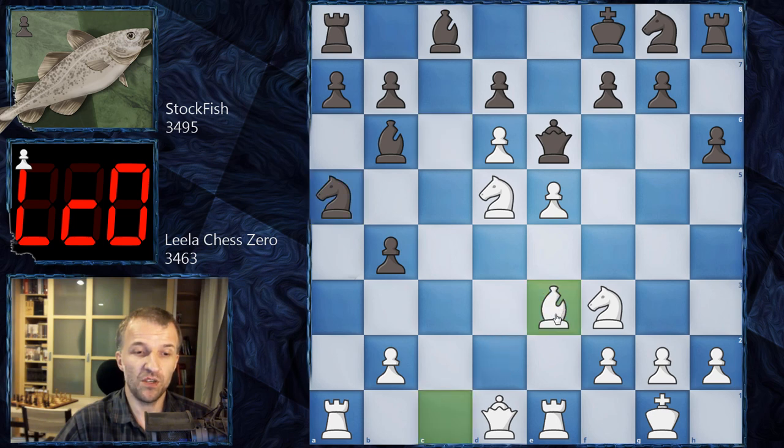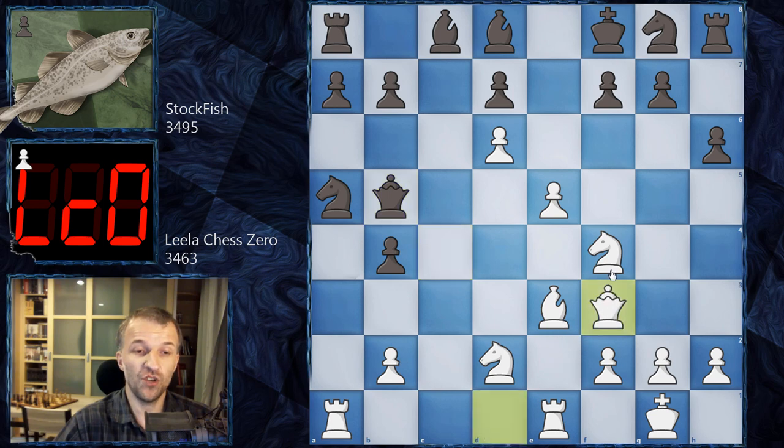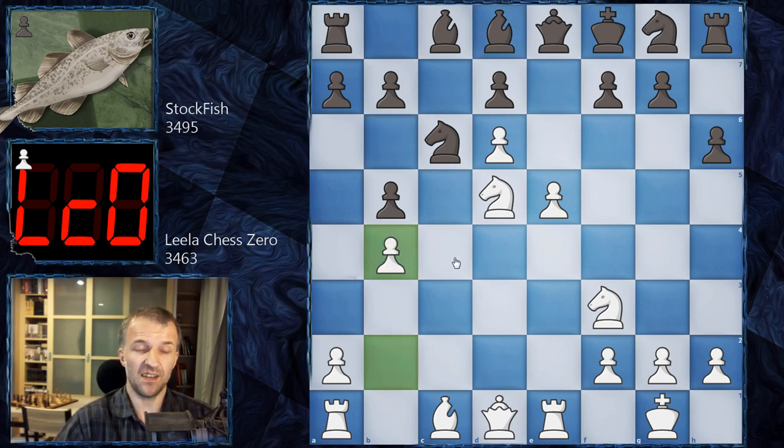Black can try to close the position and slow down the attack a bit: b4, a5, knight a5, and now bishop e3 forcing the bishop exchange. Or bishop d8, keeping control on the dark squares. But now knight f4 attacks the queen, the queen has to move. Queen c4, knight d2 kicking the queen to the worst position — let's say queen b5. But now queen f3, more threats are coming. These positions are just insane.